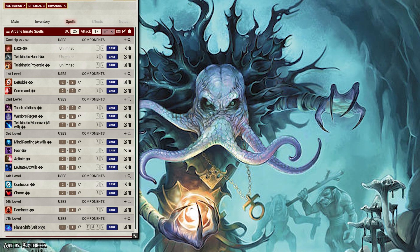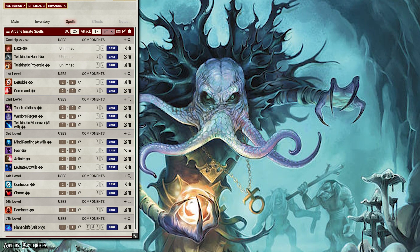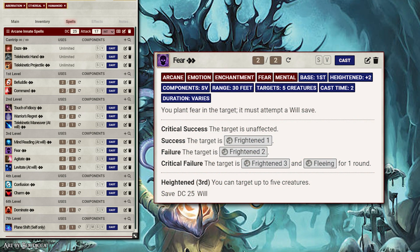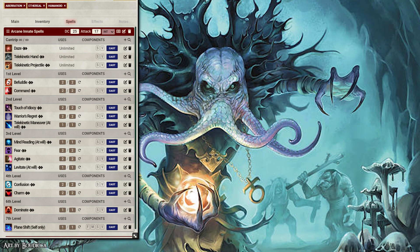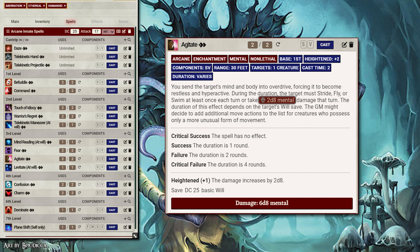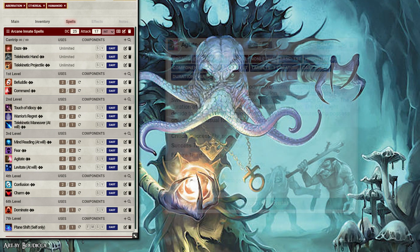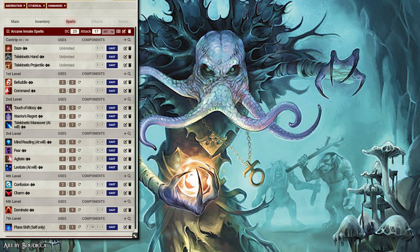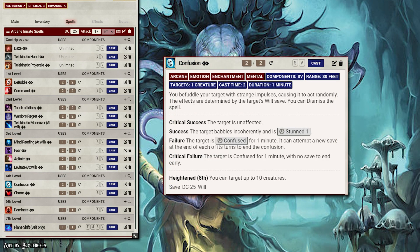At 3rd level, we have Mind Reading and Levitate at will, plus 3rd level Fear and Agitate, both of which I love. A 3rd level Fear impacts up to 5 creatures, so potentially the whole party if they are within 30 feet of the Mind Flayer. But Agitate is such a fun ability — at 3rd level this spell does 6d8 mental damage if the affected target doesn't burn actions to run around. At 4th level, we have Confusion and Charm, both of which are brutal in different ways. Charm being incapacitation, and Confusion can turn a party member against everything around them.